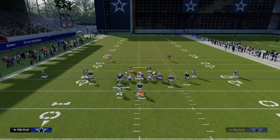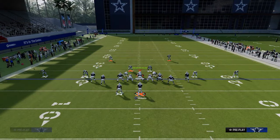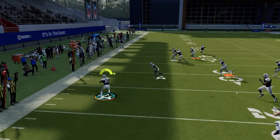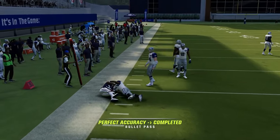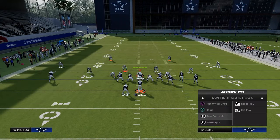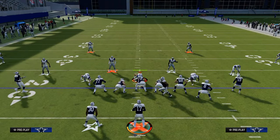If they use a cloud flat on the left side, you'll see that the flat is open instantly. Just take it, get up field, get your 10 yards — keeping the read simple. That's what tight slots does really well: it's just simple reads.